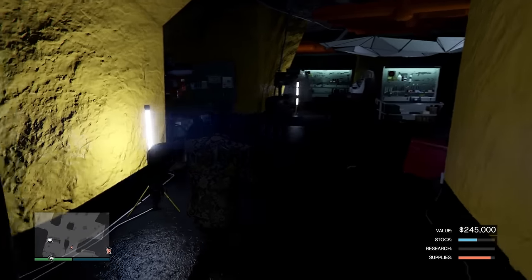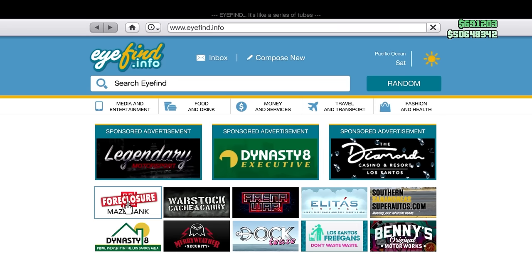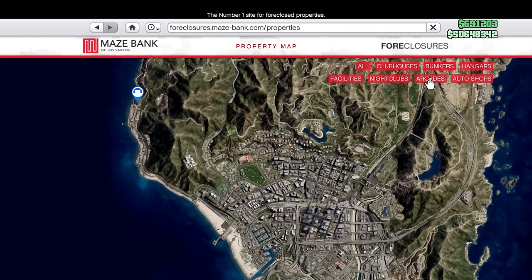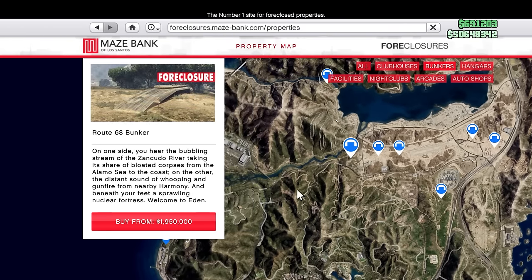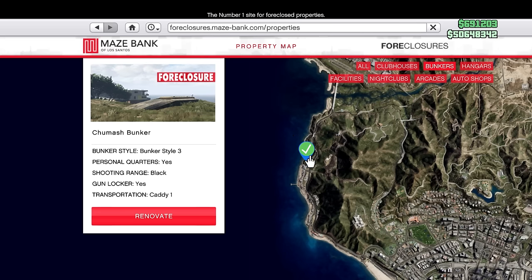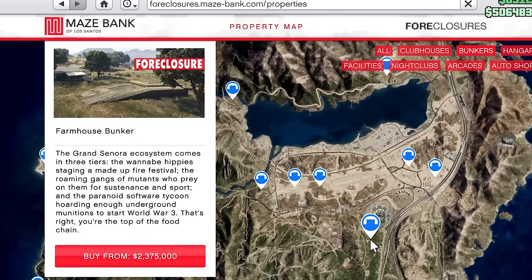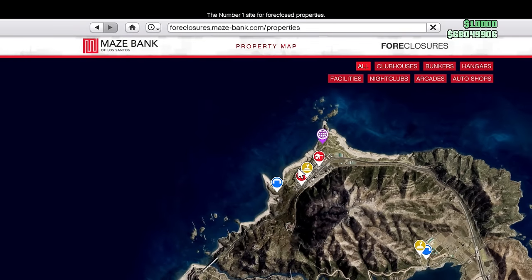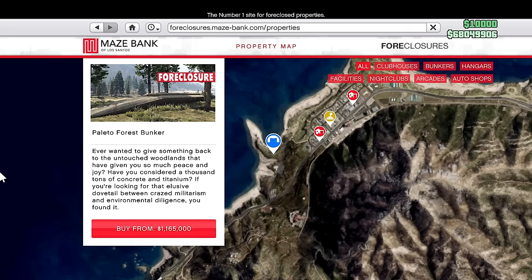To buy the bunker, go on your phone, then the internet, and navigate to Money and Services. There you'll find a website called Maze Bank Foreclosures, where you'll see a blue icon with a bunker symbol. The two locations I personally recommend are the Chumash bunker, which is the most southern location and what I currently own, and the Farmhouse location. If you already have the Paleto Bay bunker for free, don't worry — you can always move later and make money with it just the same.